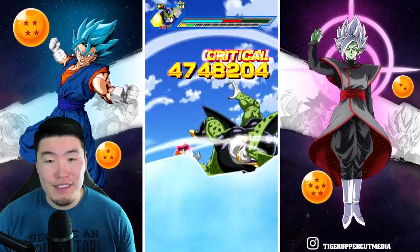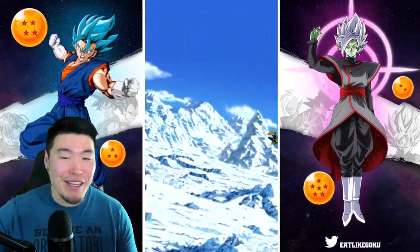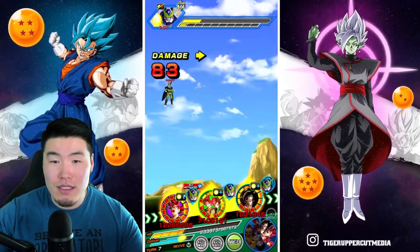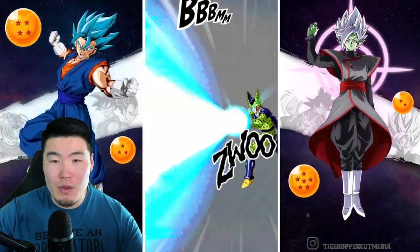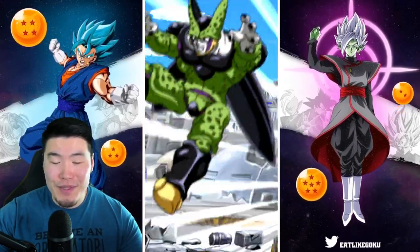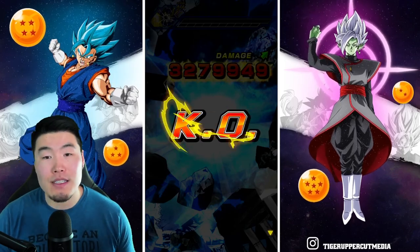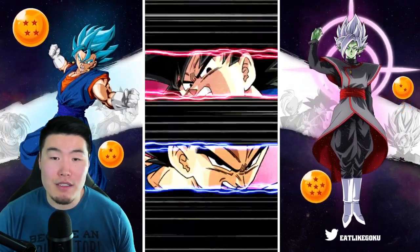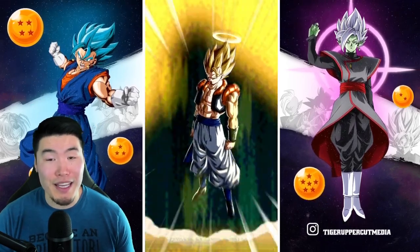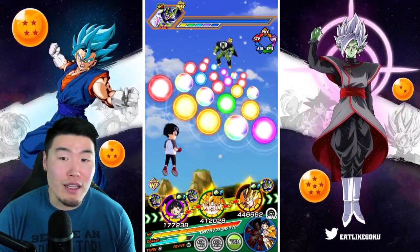Looking a little tough right now. Three supers from the LR Gods definitely helps a lot with the defense as well. Of course Cell supers us here, but we triple supered so we should be okay. 8.1 mil. Beautiful. So we're going to move on to the last phase here. If I happen to die at this point, that's just my mistake for not bringing a better team — but the showcase is still valid. You guys got to see what the Godku can do with his Extreme Z Awakening.